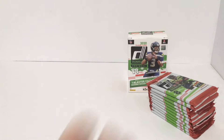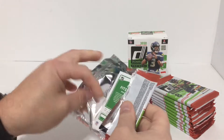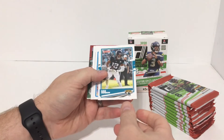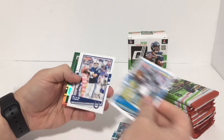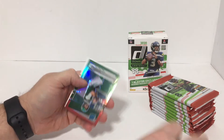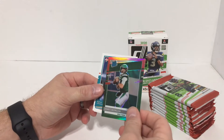11 packs it looks like. First pack: DD Westbrook, Julius Peppers, Peyton Manning, Marshall Lattimore, Kyle - and there we go, there's the red and green rated rookie already - James Morgan.